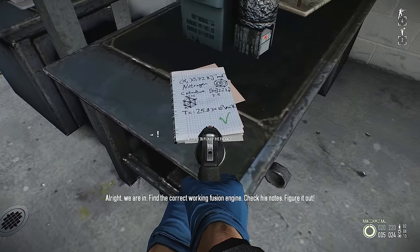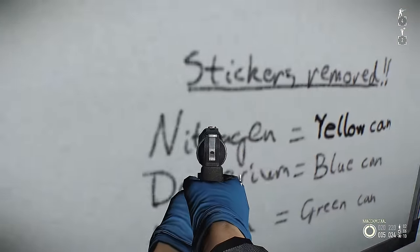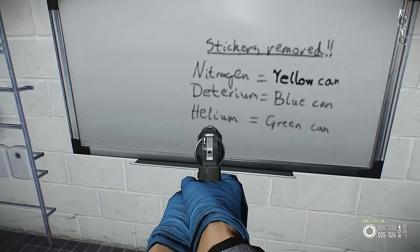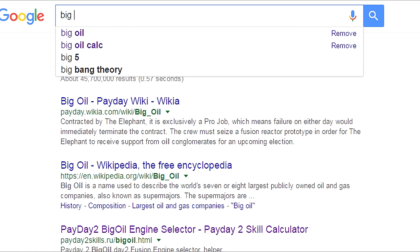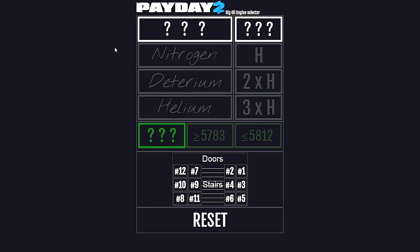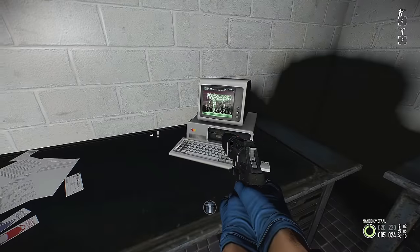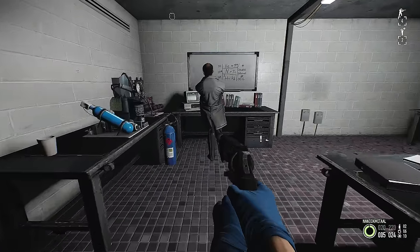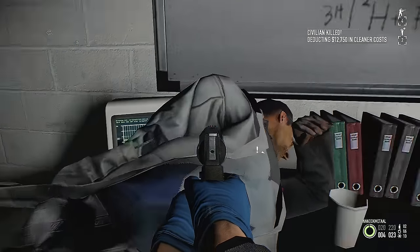It doesn't look like the intelligence is anywhere downstairs — I believe it's going to be in the basement. There's that piece of intelligence and it says nitrogen, so we already know it's going to be the yellow can. Let's double check with the whiteboard. If you find it hard to work out what the engine is as you go, you can use the Big Oil calculator tool — you just punch in the information that you have and it will tell you what the right engine is. Going back to our heist, I still need to find out what the correct pressure is from one of the computers.